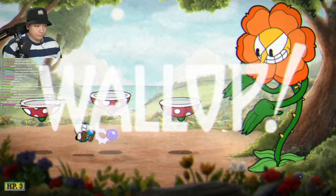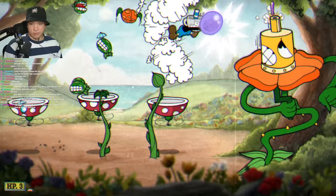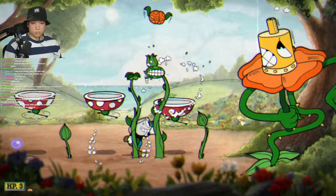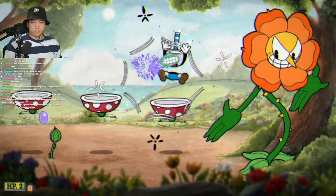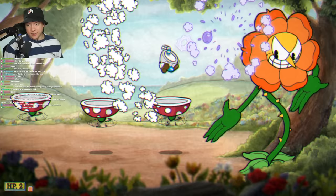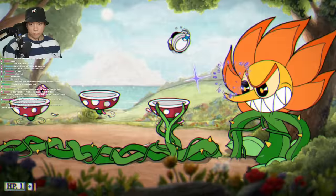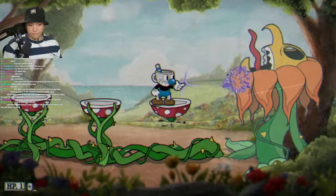I thought Cagney Carnation was actually going to be a lot harder because the Twistup variation of this challenge was pretty hard, but the Lobber was actually pretty dang good for this. I took out those little munchers in the first phase — it would just one-shot them, and I could keep jumping, set little Lobber traps, and they'd be taken care of instantly. The second phase was easier than the first — he only has like three attacks: a stretchy attack, the boomerang attack, and the nut attack. The final phase is also really easy. I had that trick where I jump and use my EX to dodge the vines — very useful, you can use that with any weapon. Easy money.